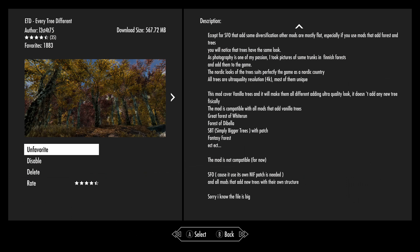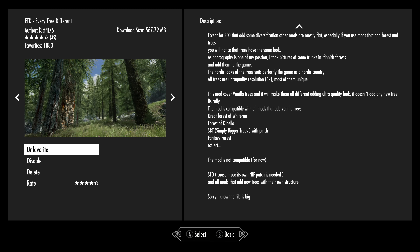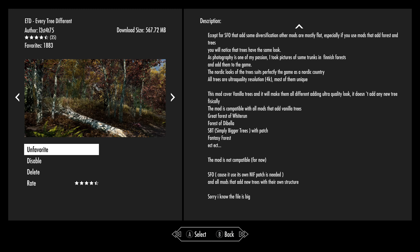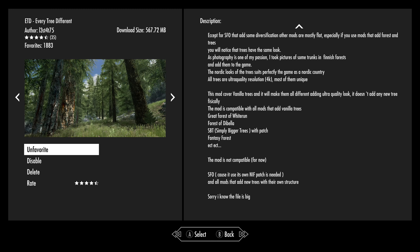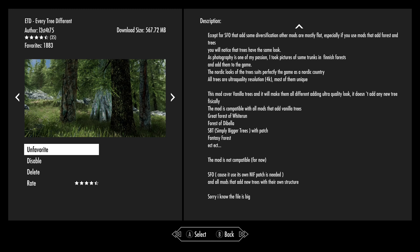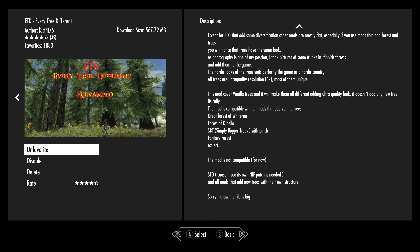Now, this says 'revamped' on the picture, though it doesn't really say that inside. This is a very big mod — 568 megabytes. The pictures make it look interesting. It says it's compatible with some different things like the Great Forest of Whiterun, the Forest of Dibella, Simply Bigger Trees, etc. It says this mod covers vanilla trees and will make them all different, adding an ultra quality look. It doesn't add any new trees physically. It says all trees are 4K, most of them unique.